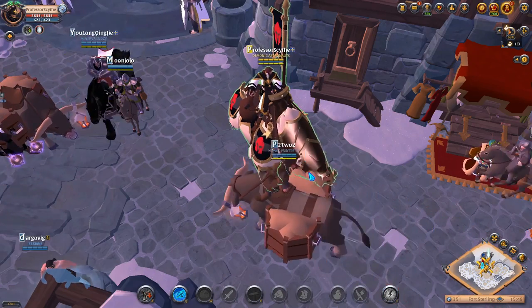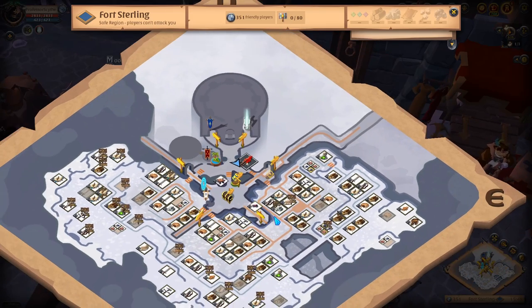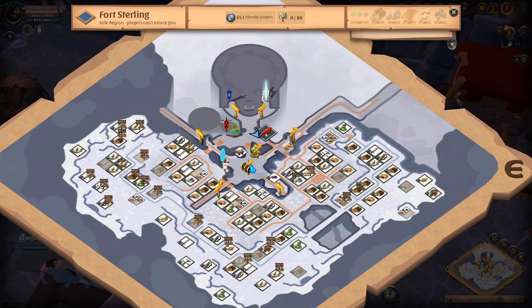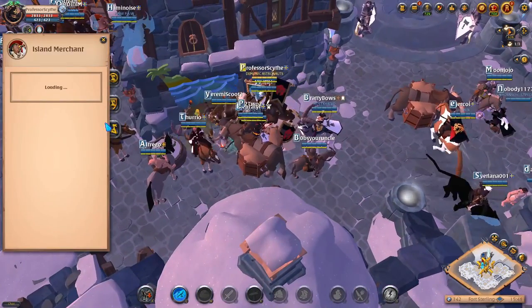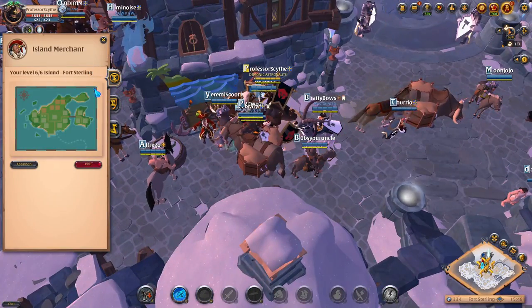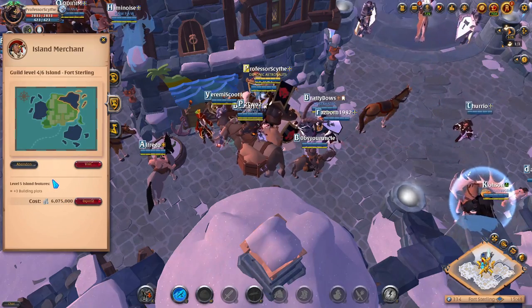My guild island is based out of Fort Sterling. This is the map you see when you press N or open up the map on mobile. We're going to go to the island merchant — look for this symbol on the map. Once you talk to the island merchant, you'll have the personal island tab and the guild island tab. The guild island tab is where you purchase your guild island.